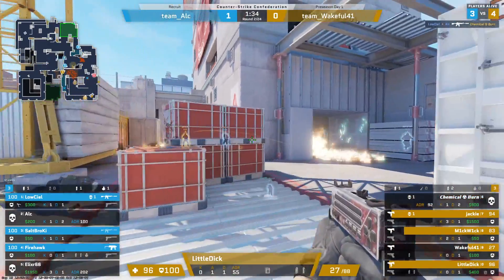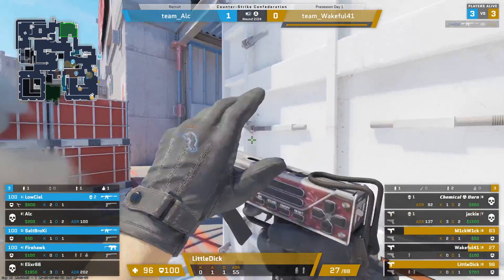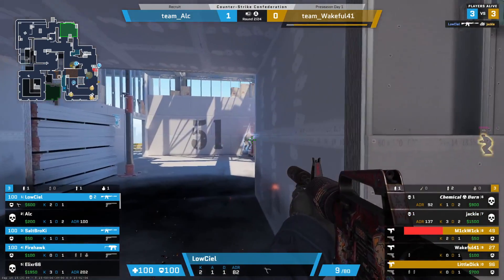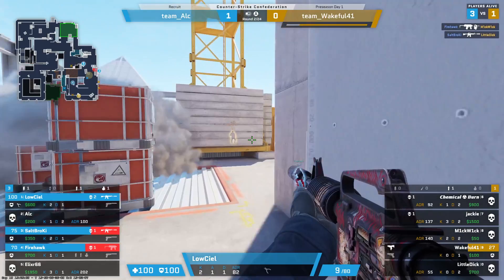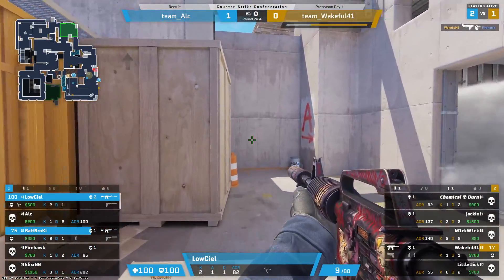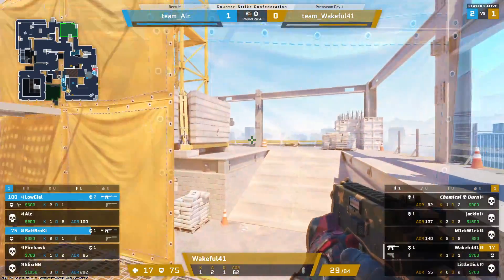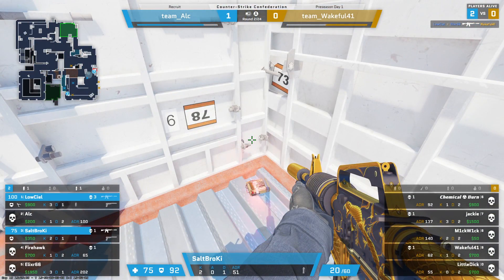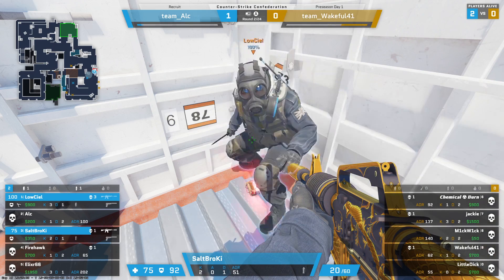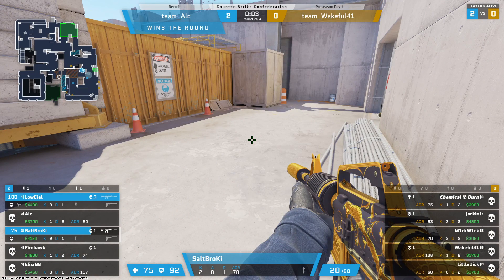Jackie's chemical burn trying to win with the fill of peace. Low seal finally gets one in return but the bomb will go down. Little dick here letting the bomb go, low seal with another one, firehawk with one, salt broke you with another. It's all on wakeful, 1v2, SMG versus the rifles. Low seal from the short position to secure a second. Good retake — the CTs weren't ready for the flank, so good job on the retake.